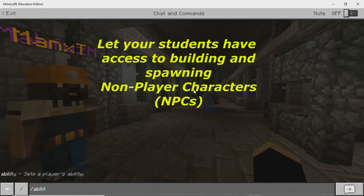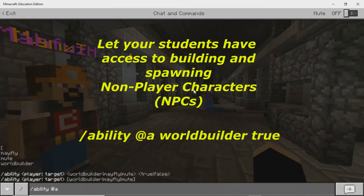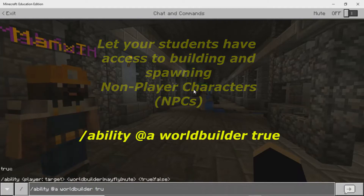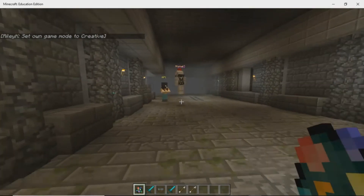Okay, everybody, to make sure that you can build I'm going to set you all to worldbuilders. The way I'm going to do that is type in ability worldbuilder true. Now everyone could be worldbuilders, and for your NPCs...